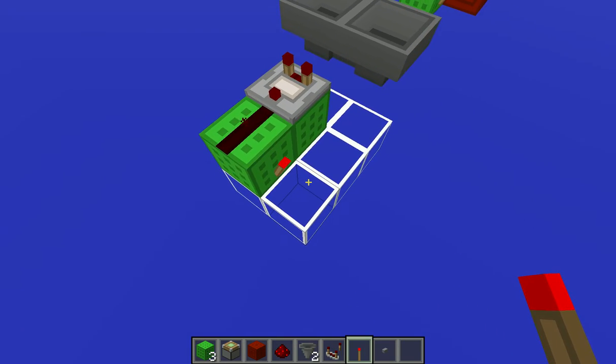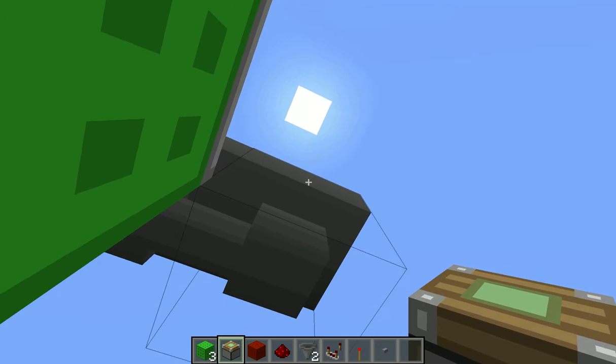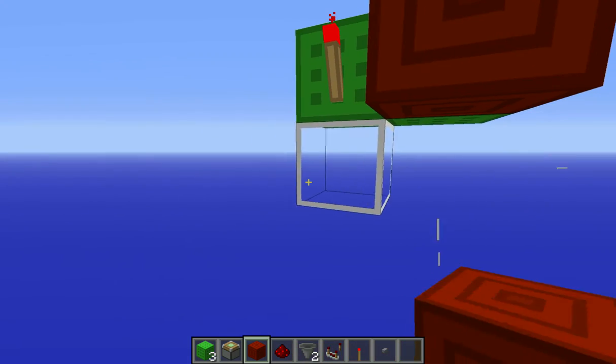So now you're gonna place a redstone torch there. You're gonna go down a sticky piston, then place the redstone block, and get rid of all this.